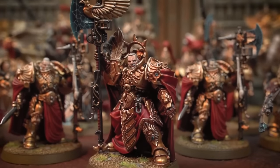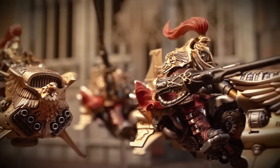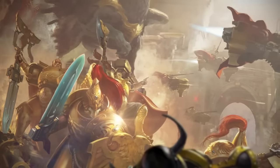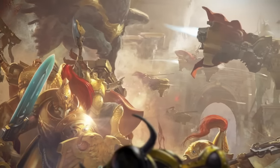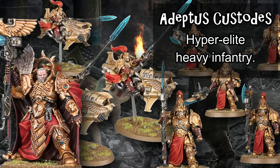The Adeptus Custodes are the Emperor's personal bodyguards and the largest importer of spray tan in the entire galaxy. The faction is composed of hyper-elite heavy infantry with around the most expensive cost per wound of anything in the game, but are protected by layers of insane defensive stats and abilities to be super tanky. This is offset a little bit by the inclusion of Sisters of Silence, who can add some much-needed utility and psychic defense to Custodes detachments, but at the cost of not being very survivable or doing much damage.